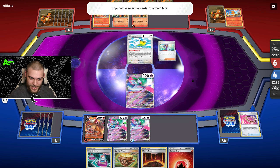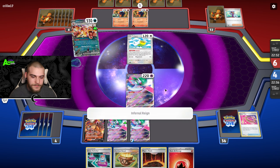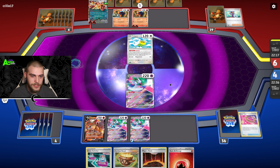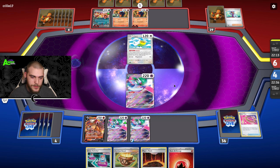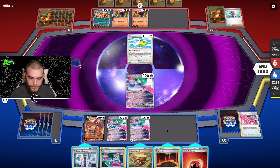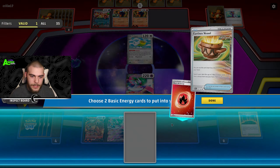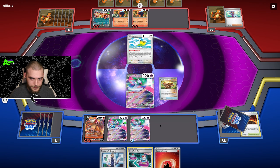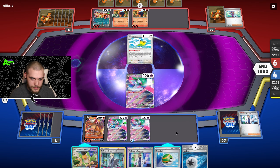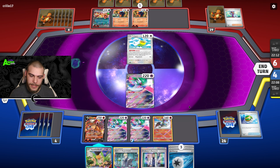There's the Charizard — that is what I did not want to happen, but it is indeed happening. There's the energy attach. Do they have a switch into Charizard? Because we might be able to put some more Tachyon Bits damage onto it and then KO it with Entei. That's rough. I don't know why I did that — that was probably the worst play I've ever made. I should have saved that.